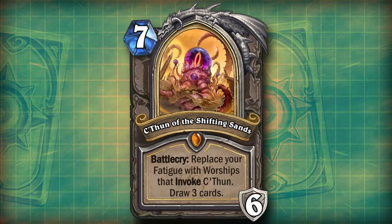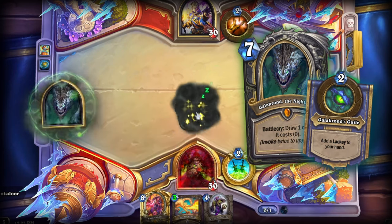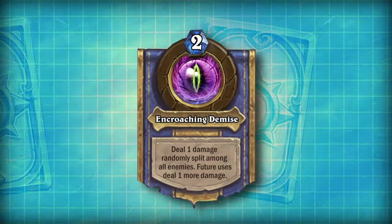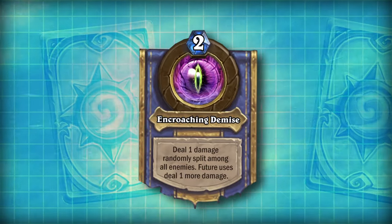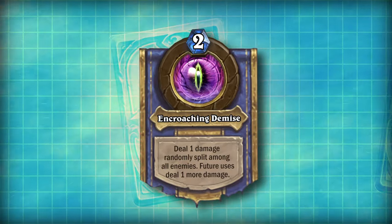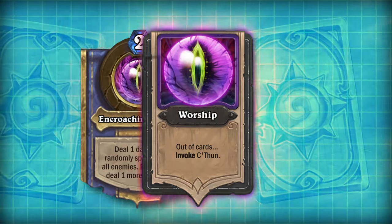Instead, the focus of this C'thun and how it scales in power lies within the card's Hero Power. Just like with Galakrond, whenever you invoke C'thun's hero card, the Hero Power is used. For C'thun, this means you trigger the ability Encroaching Demise, a 2-mana Hero Power that reads: Deal 1 damage randomly split among all enemies. Future uses deal 1 more damage. With each invoke, the amount of damage Encroaching Demise deals is increased by 1.